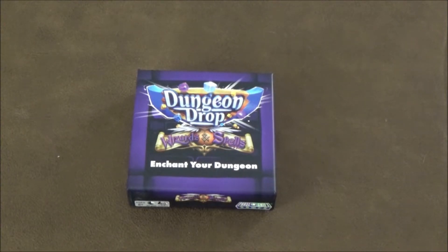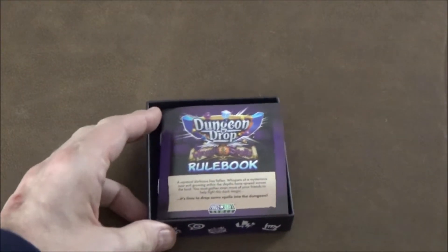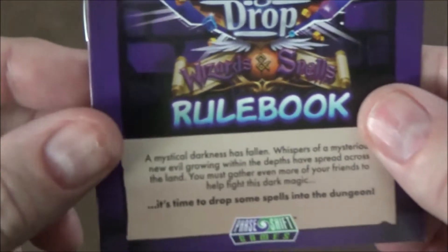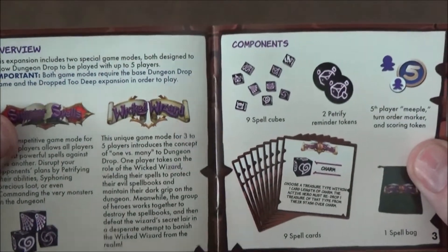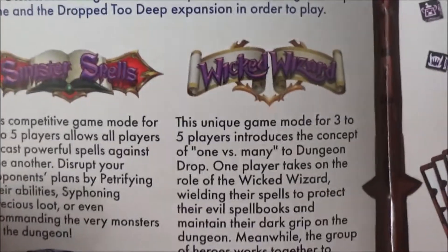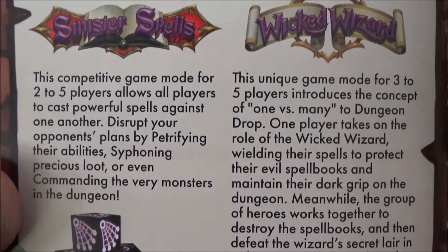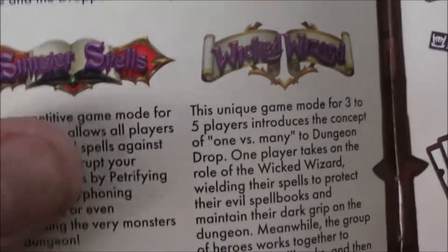Right on top here we have our rulebook — it's a tiny book, not many pages. The first section is an overview of all the contents included and a quick overview of the two different game modes. The first is Sinister Spells, which is a competitive mode for two to five players allowing you to cast powerful spells against one another.